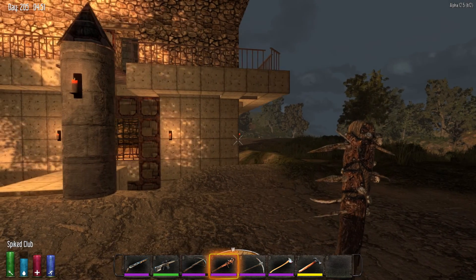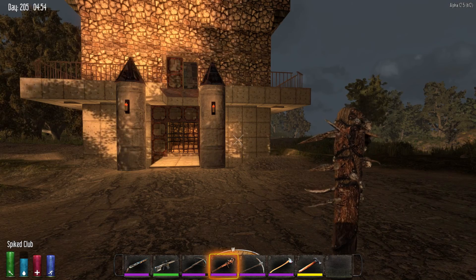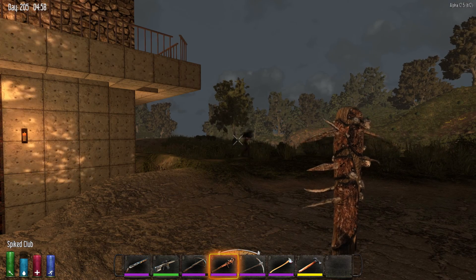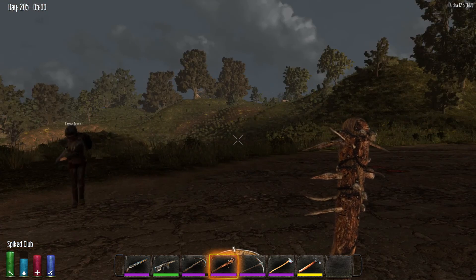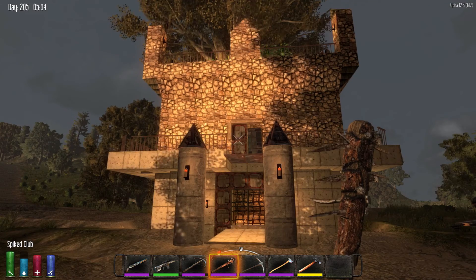Basically every seven days a horde of zombies will come and seek you out, try and kill you. And if you're not in a pretty secure location, that's exactly what's going to happen. There are zombies around anyway, and at night you don't want to be on the roads or outside because they will kill you. But primarily you're building these fortresses to survive the seven-day hordes.